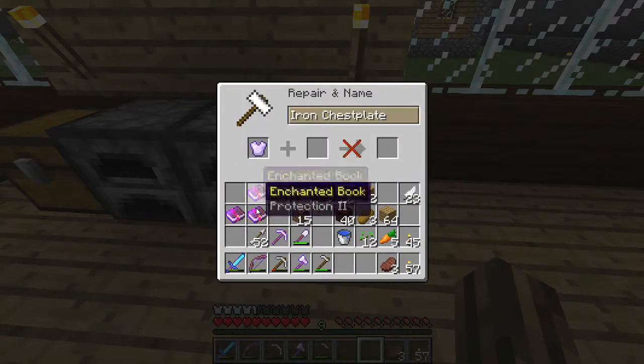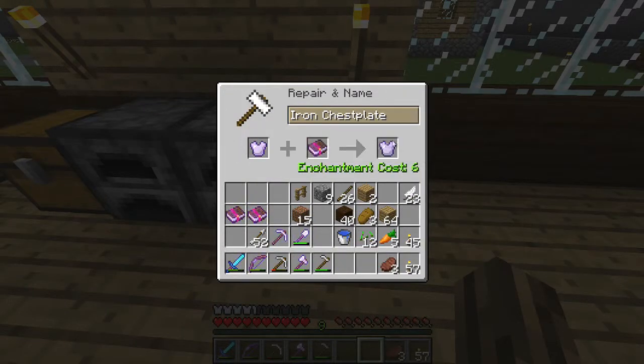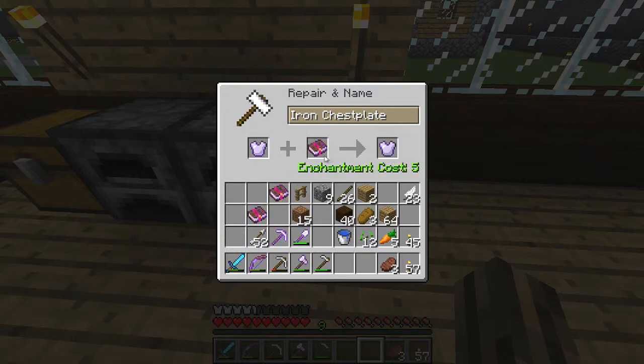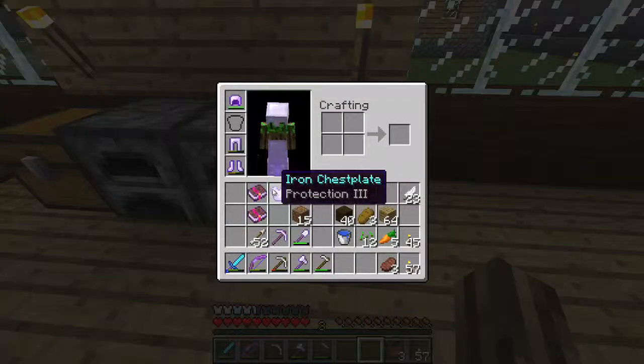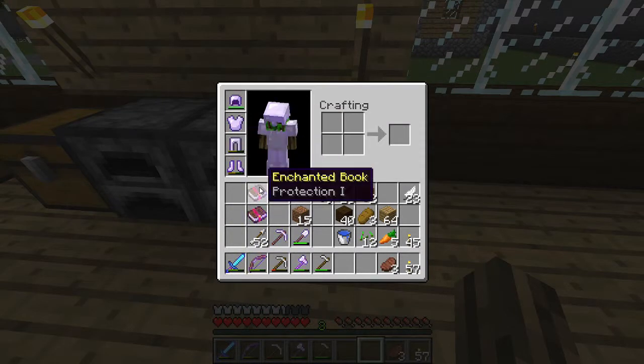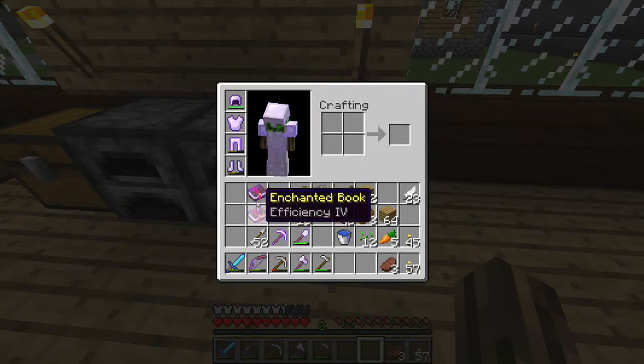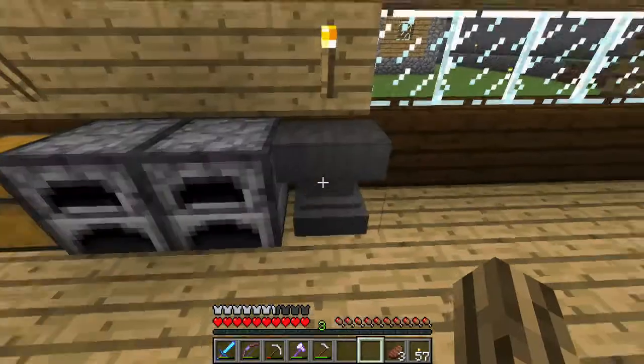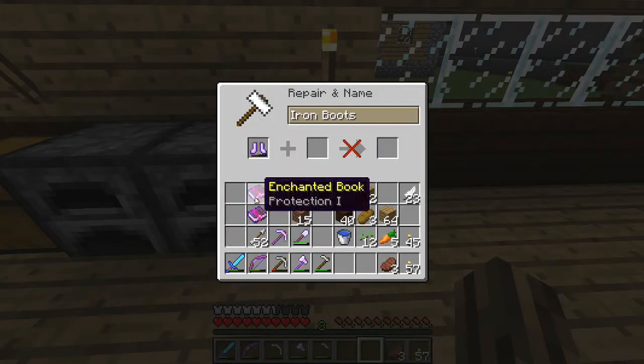We're back. Okay, so protection two. Does it still work? Protection three still. It costs six levels. That's just weird. You know what? We're going to do it. We're going to be the strongest. Strongest possible here. Protection. No. We could do protection on the boots, I guess. Yeah, might as well do protection.